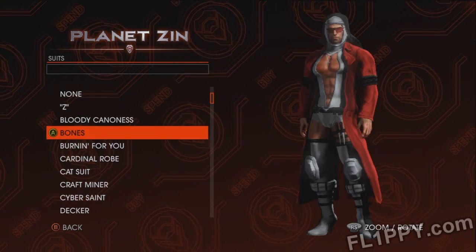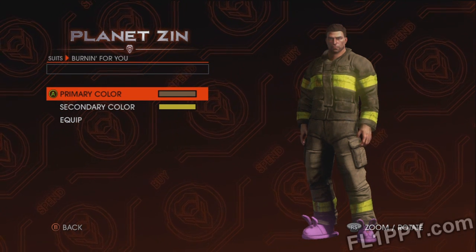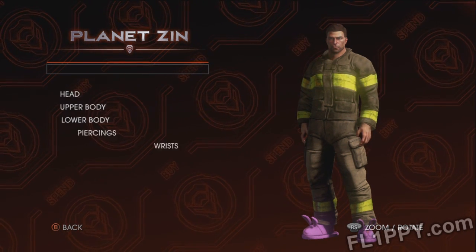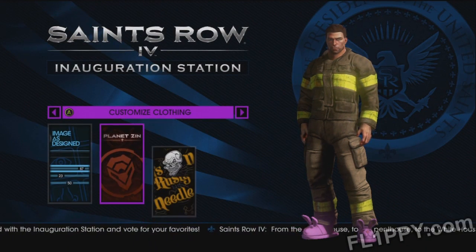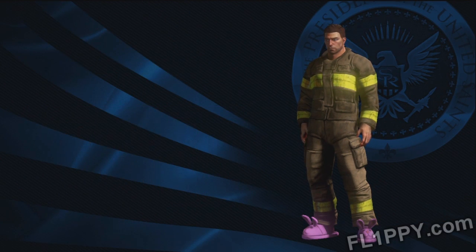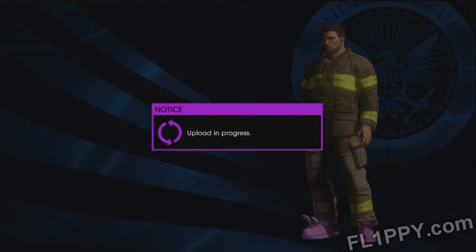Now for an example, we're going to choose the firefighter suit. This was an item that was originally going to be in Saints Row 3, but for unknown reasons it was cut from the final game. And now we're just going to go to upload and upload our character. And once it's uploaded, we're done.